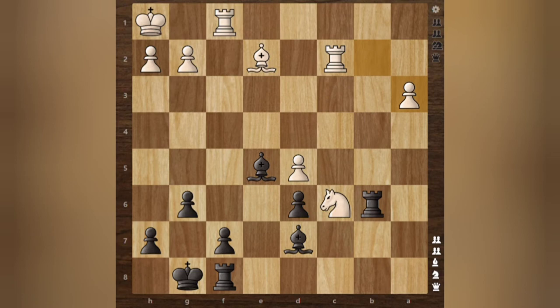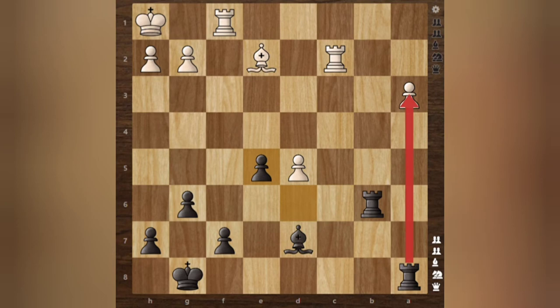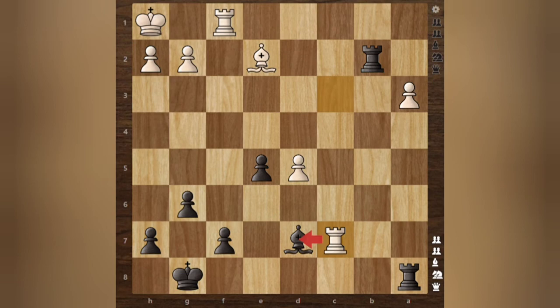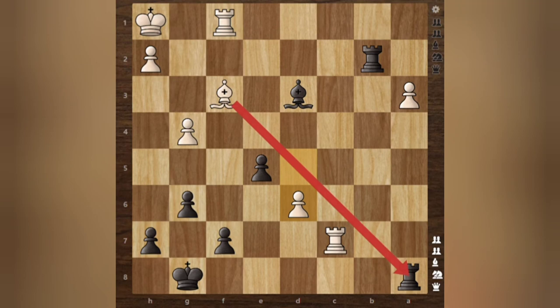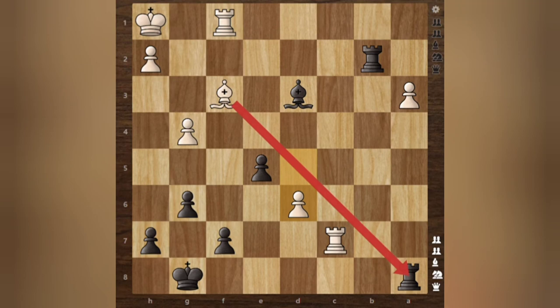Takes back with the Rook and now takes the Pawn. We have Rook to C8 attacking the Knight. Knight takes the Bishop, takes back with the Pawn, attacking the Bishop. You attack my Bishop, I will attack your Bishop. So Fischer moves his Bishop first, and now the Pawn and the Bishop are both attacking. Attacks his Bishop, gives a check, block with the Bishop, attacks the Rook.